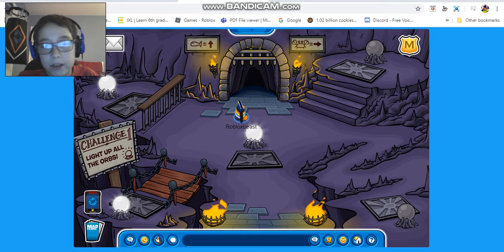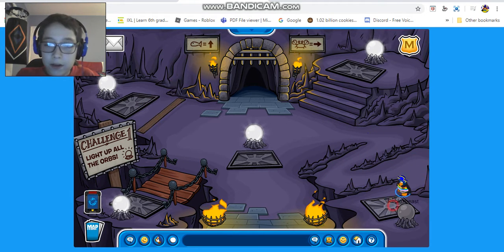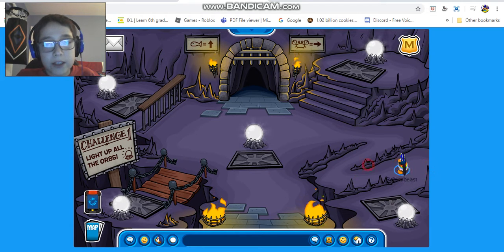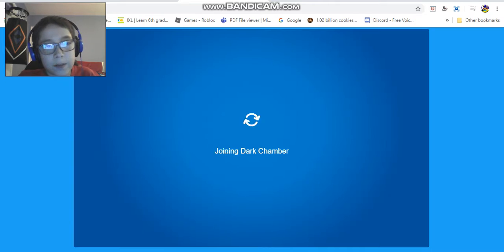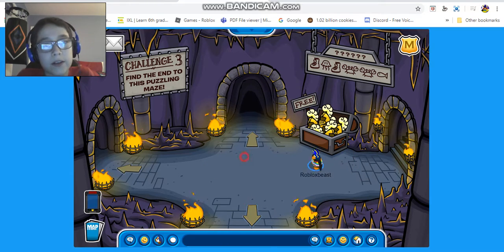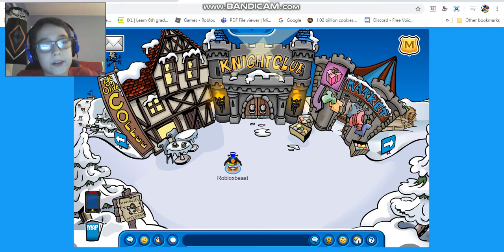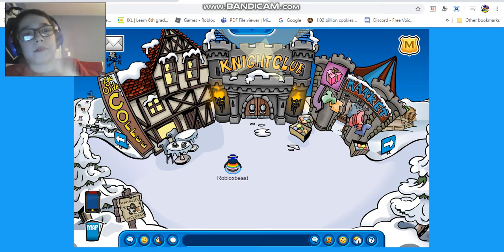In challenge one you just have to light up the lights — I already did this when I was looking around the party yesterday or Thursday. I'm not going to do challenge two, which is a course where you hit targets. There's also a cave I'm not going to show right now. This is part one — I'll make more walkthrough videos. Like the video, subscribe, and I'll see you guys next time — bye!